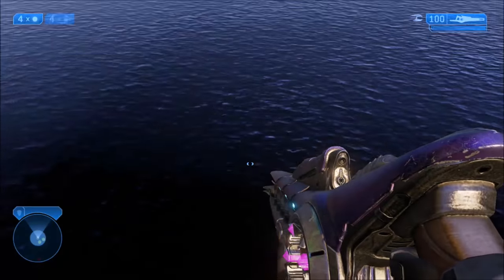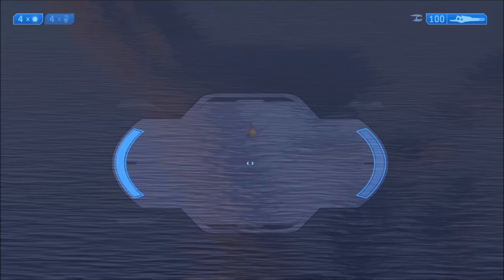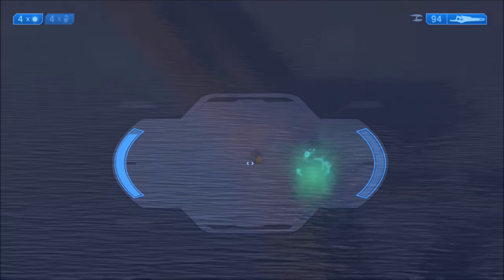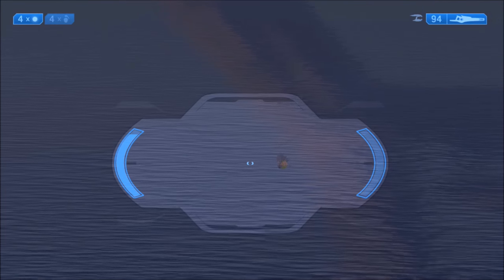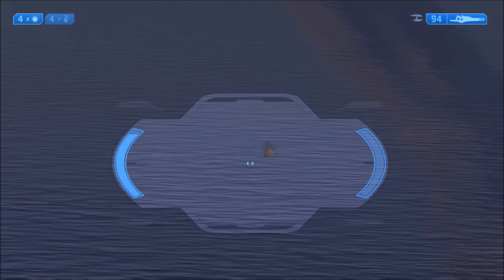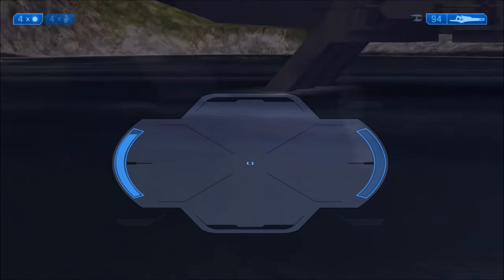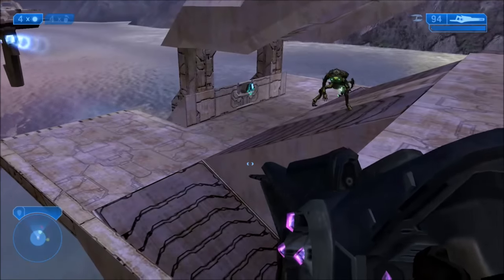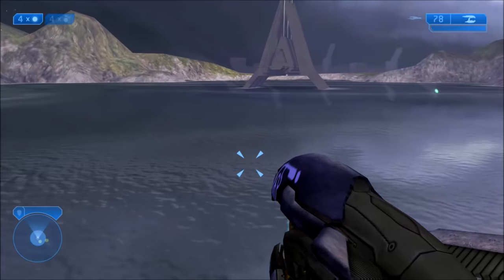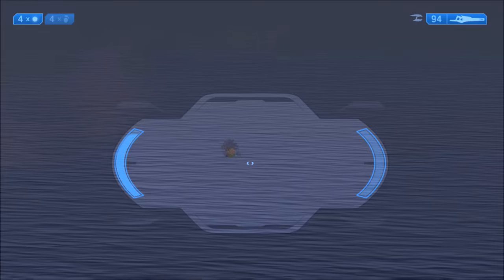Zoom out towards the temple or the pillar — whatever that's called — out in the distance. Once you zoom in, you'll see right there, floating on top of the water, is what appears to be SpongeBob's pineapple house. You can only see this in Anniversary mode — when you switch to Classic mode, it's simply not there.